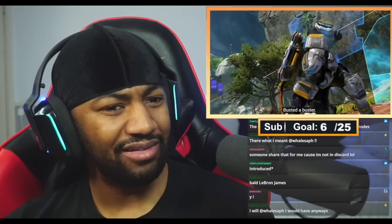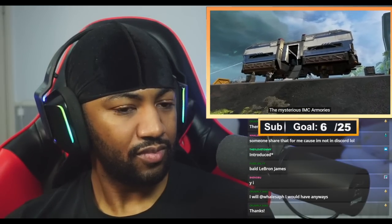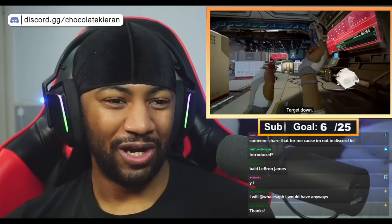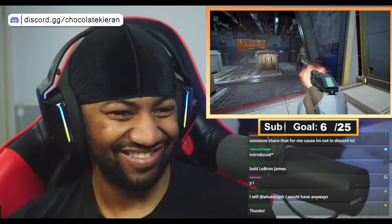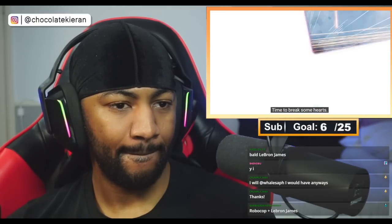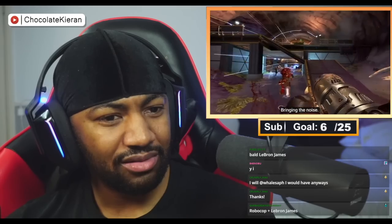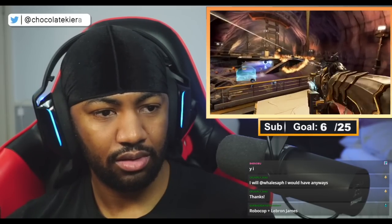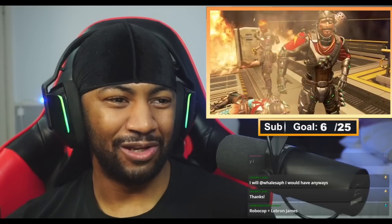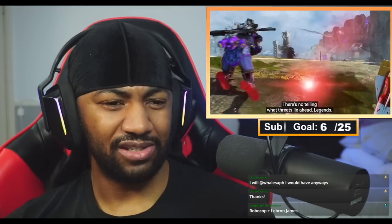Saving Pathfinder — that's pretty sick. Was that his finisher? 'A unique and challenging new environment — the mysterious IMC Armories.' Oh no — IMC! Newcastle and Bangalore are best friends. 'Time to break some hearts.' It looks slightly different from when it appeared in the previous trailer. That Maggie skin — her hair is on fire. He looked like a whole knight, it's kind of cute. His clothesline again.